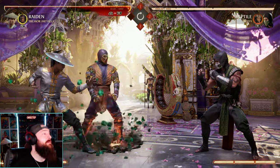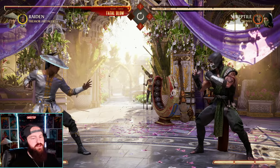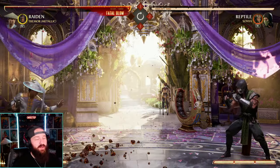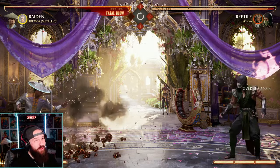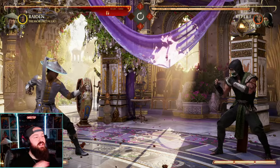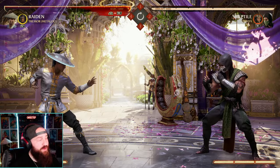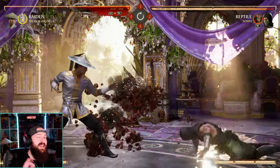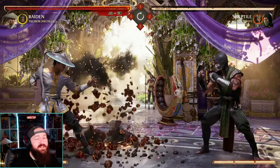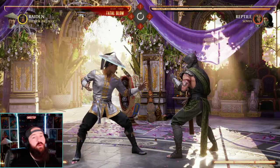Now we have the Metallic variation, which is amazing for characters that lack in the projectile game. Your back cameo is a low projectile throw, and if you hold back cameo you get a full-screen overhead toss — both great options you can use in mix-ups. Your forward cameo is a lava burst straight forward — it's a mid, and you can combo off it but the timing is quick and tight. Your up cameo in Metallic is an upward lava burst, mostly used as a good anti-air or if your opponent is already in the air.